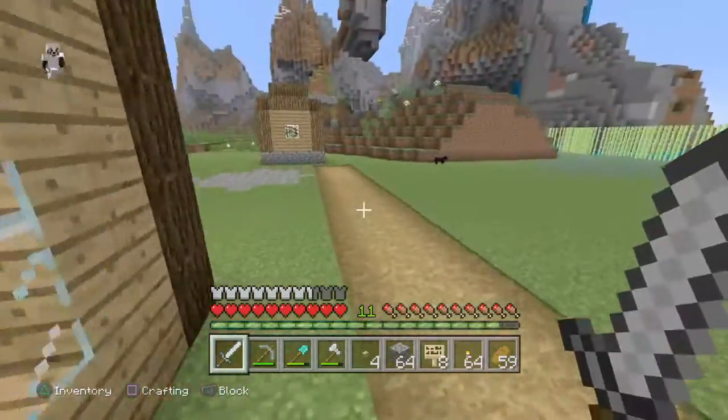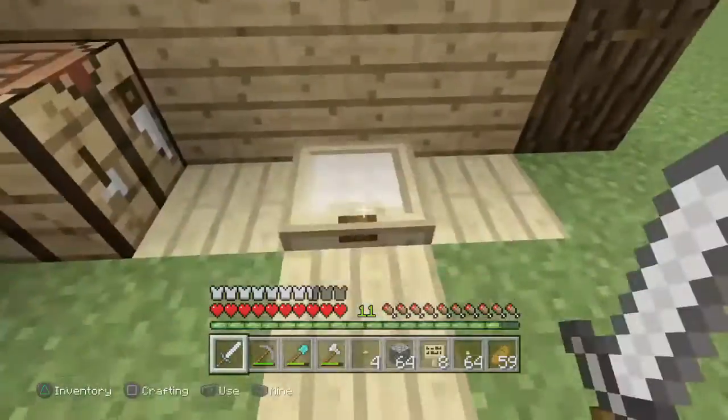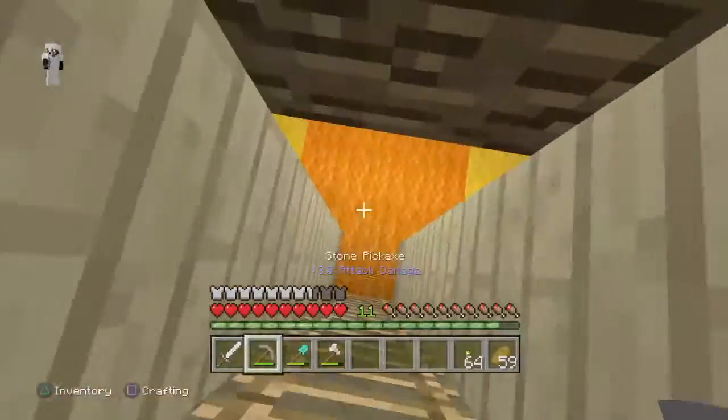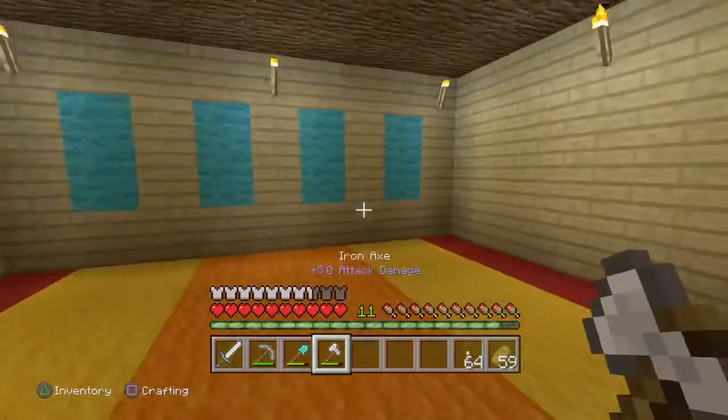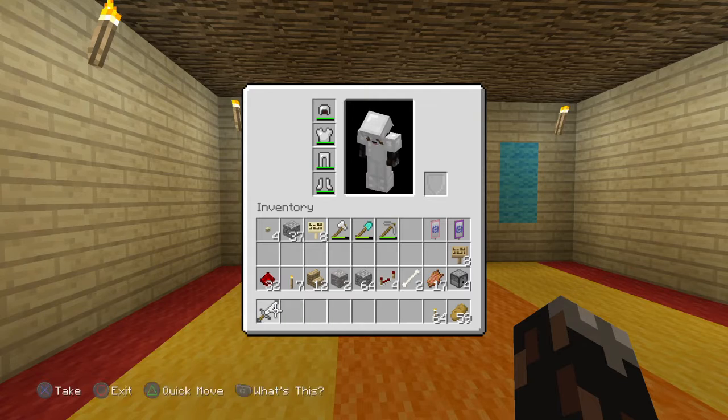So let's go over here. You can see we've got this little sign here saying 'dog house', and down here is where the dog house is. This is what it looks like at the moment. Sniffer, do you want to sit down? So basically we're going to decorate this.